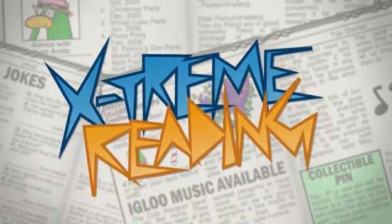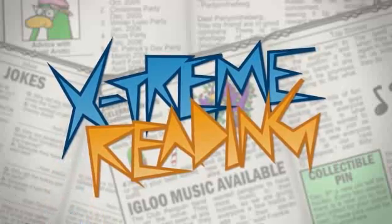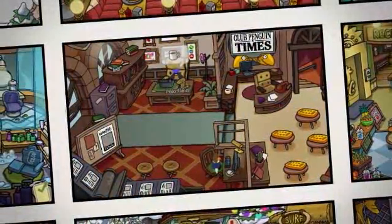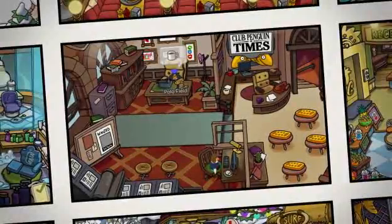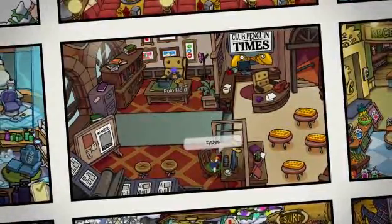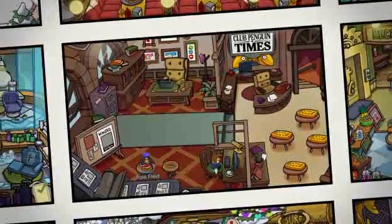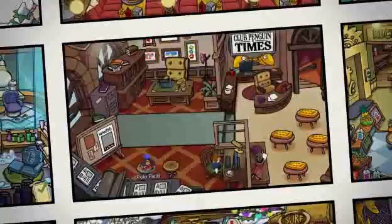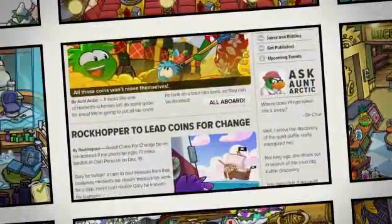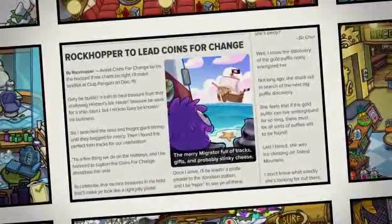One lucky — or not-so-lucky — player will be drawn from our cards to read a section of the newspaper. However, there's a twist. We'll draw a card to determine how they have to read it. That's the extreme part. Looks like I'm the lucky player that gets to read the support story. Well, we need to make this extreme. You're not just going to read the support story for us this week — you're going to rap it. You ready? Yeah, I'm ready for my musical talents to be recognized. Excellent. Here we go.